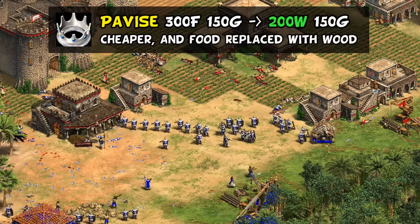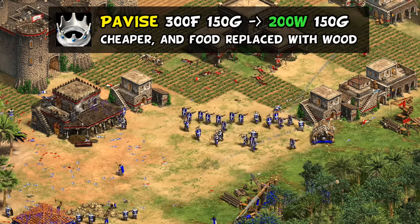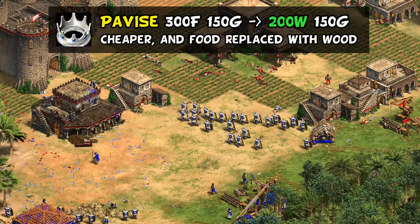For Italians, as one of the lowest performing civs for a while, they received a small buff and a cost reduction for their unique tech. It's not much, but Italian players will take it.